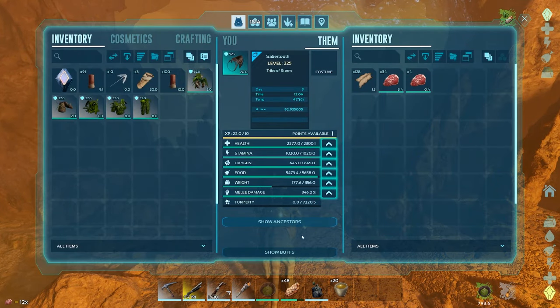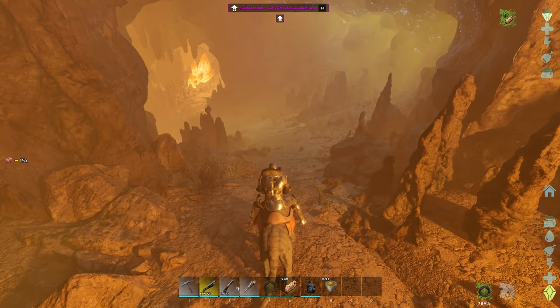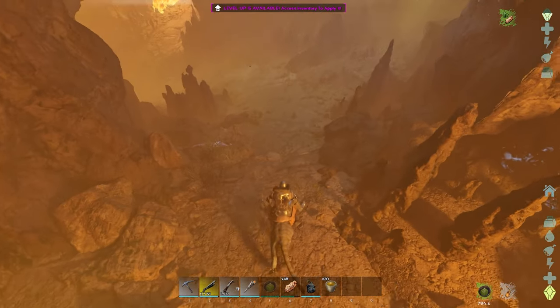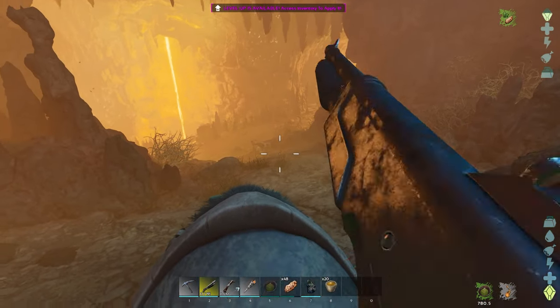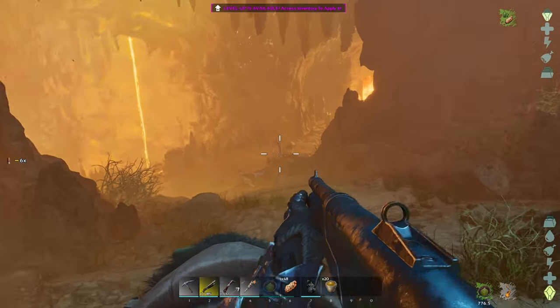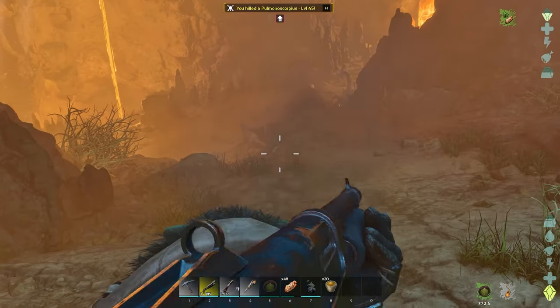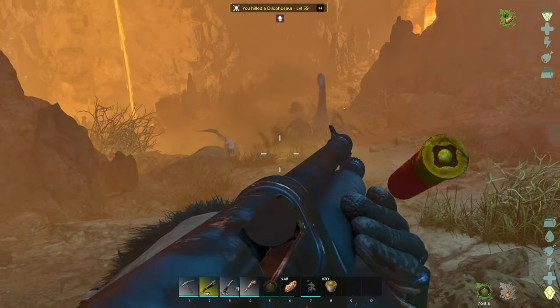These are the current stats of our Saber Tooth, because I did just spawn it in — our last one that we used for the Artifact of the Clever teleported under the floor, so I had to get rid of that one. You will find a lot of random creatures in here — obviously your normal cave ones like scorpions and bats, and also Dillos for some reason decide to make an appearance in here.